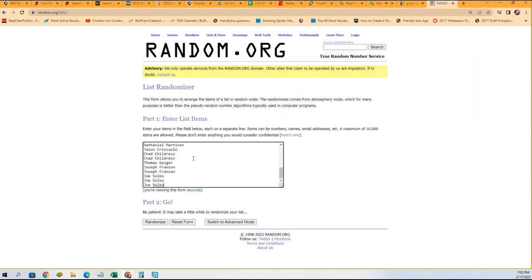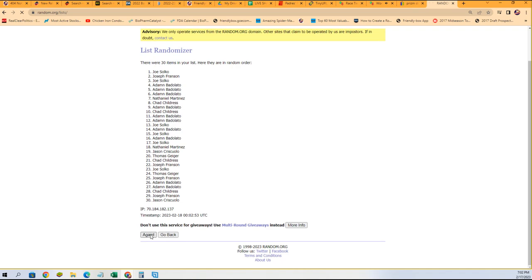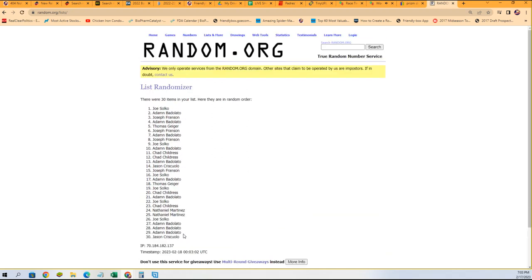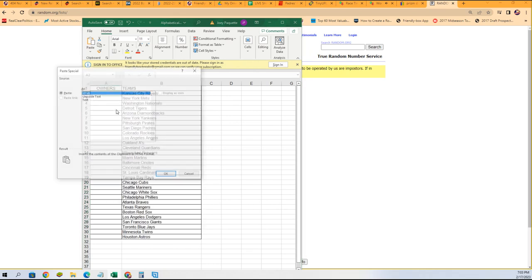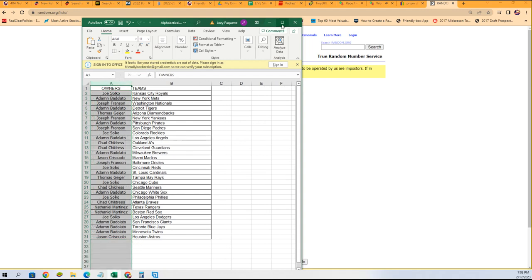Joe, you're at the bottom. Adam B, you're at the top. We're gonna hit a random seven times — two, three, four, five, six, and seven. Jason, you're all the way at the bottom and Joe S, you're all the way at the top. Gonna copy that list and now it's time to get matched up with your teams.